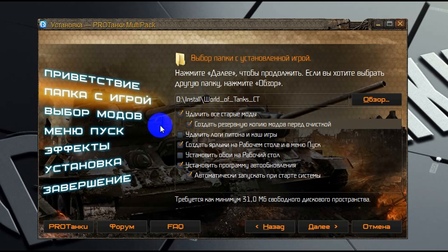В папке с игрой будет создана папка «Мультипак», а в ней — папка «Бэкап», куда будут скопированы ваши старые моды. А когда вы захотите удалить мультипак или просто захотите вернуть свои старые моды, то при удалении мультипак предложит вам восстановить старые моды из бэкапа и вернёт всё на свои места.